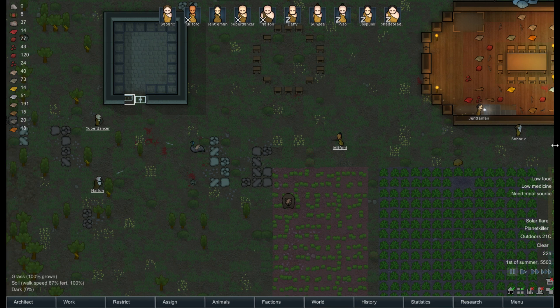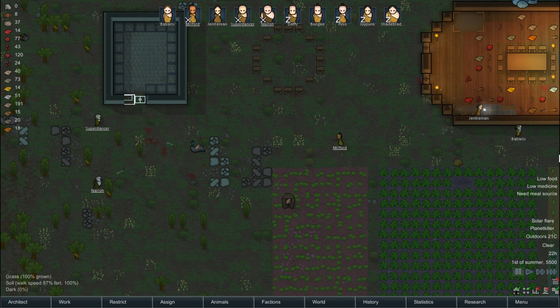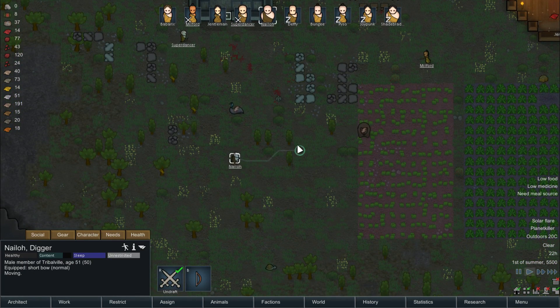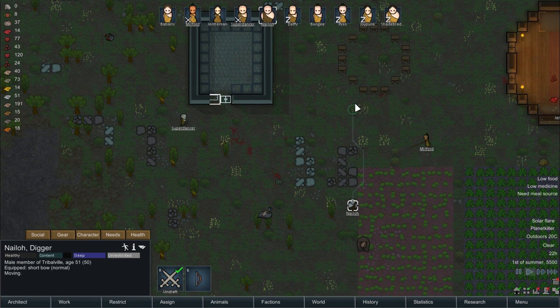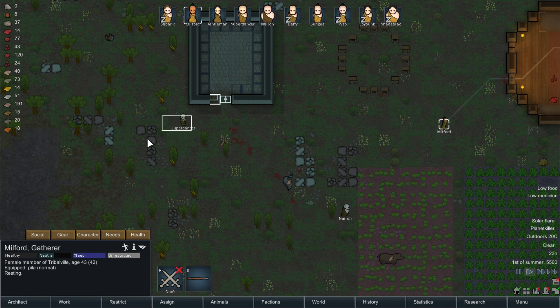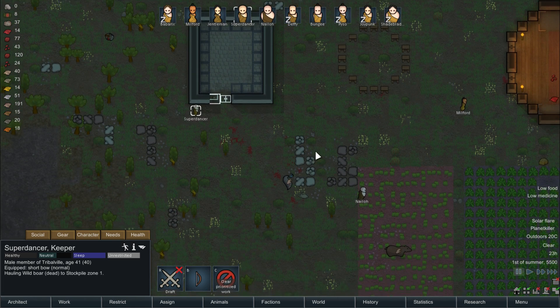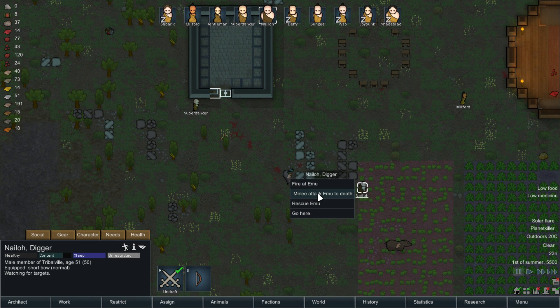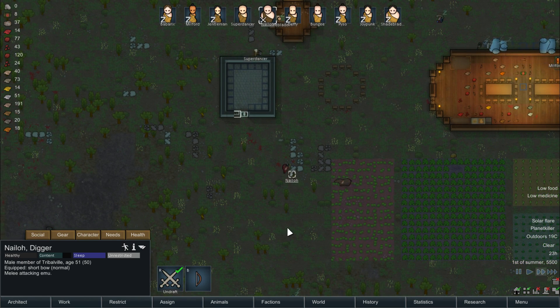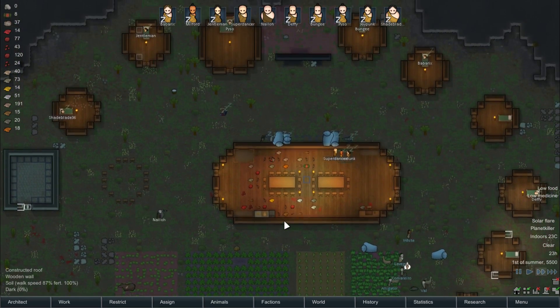Maybe don't drag the window like that — I was trying to grab Babarix there and instead grabbed the side of the window. Come on people, hit the damn emu! Seems to take the dive quite a lot. You get this home — no, not the rescue — kill the emu! More food, more food. There we go.